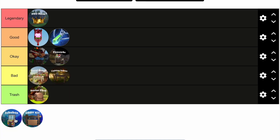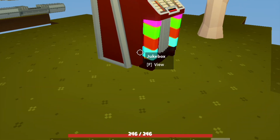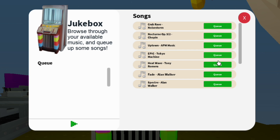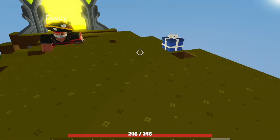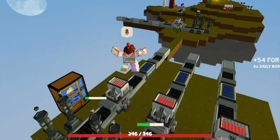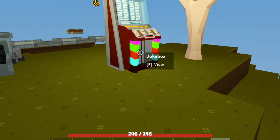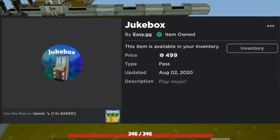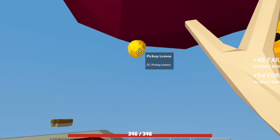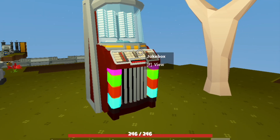We now have the Jukebox game pass, which I'm going to put in Bad. All this game pass lets you do is play music. A jukebox lets you play your own music, and you can have a party for a friend's birthday or something. However, this game pass only lets you play music and costs 499 Robux — I'd rather buy VIP for that price.